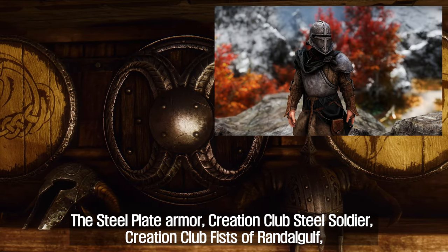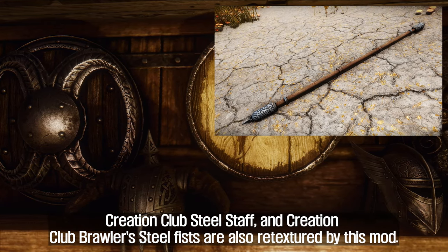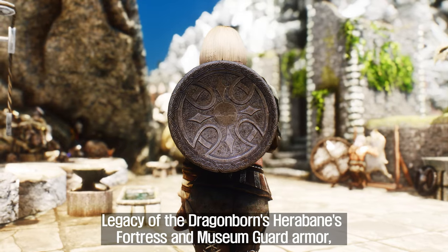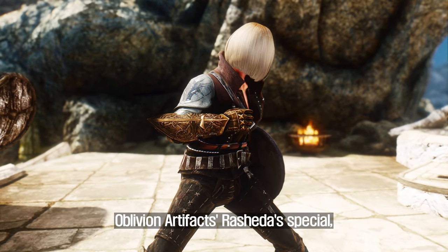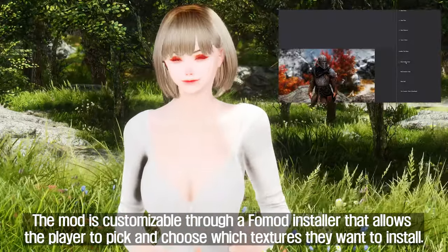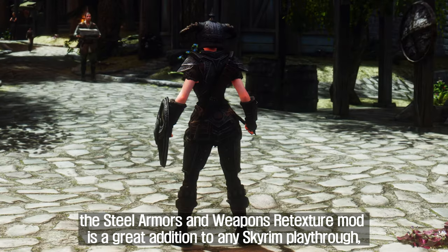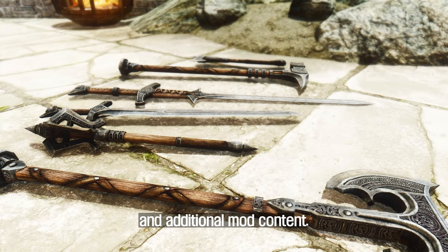The steel plate armor, Creation Club Steel Soldier, Creation Club Fists of Randall Golf, Creation Club Steel Staff, and Creation Club Brawler's Steel Fists are also re-textured by this mod. The mod offers optional re-textures for Omidianborn's content add-on, Legacy of the Dragonborn's Harabane's Fortress and Museum Guard armor, Oblivion Artifacts Rashida's Special, and Helgen Reborn's Keepers of Hattu Armors. The mod is customizable through a FOMOD installer that allows the player to pick and choose which textures they want to install, providing high-quality textures for various steel armor and weapon sets and additional mod content.